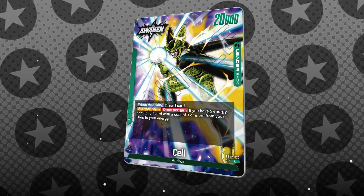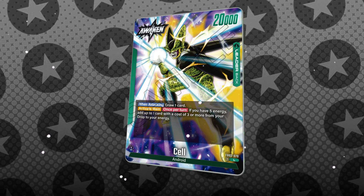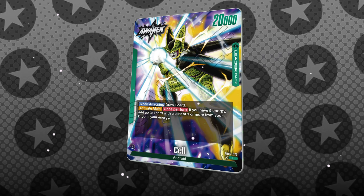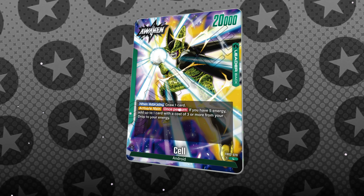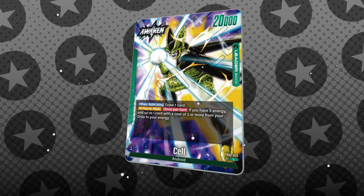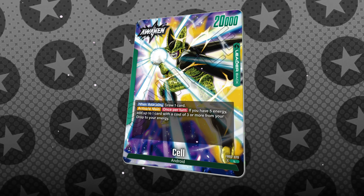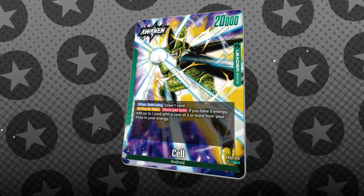So ramping has never been easier with this leader. Like, I honestly wouldn't be surprised to see three Broly and two double androids by turn six. This ability is definitely helping keep green on top — but it's not even just that. Green is getting a ridiculous amount of godly cards.